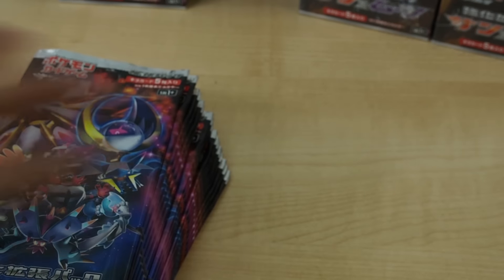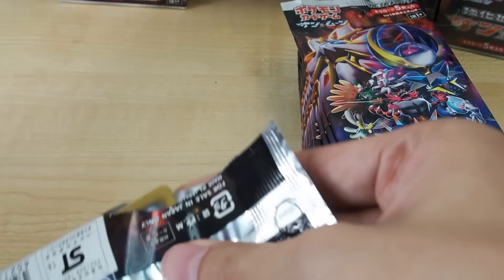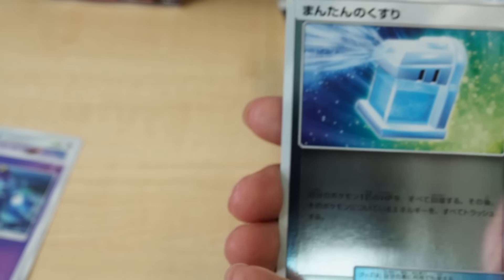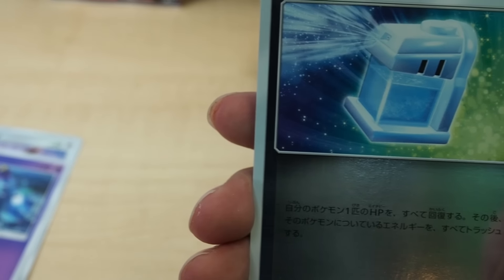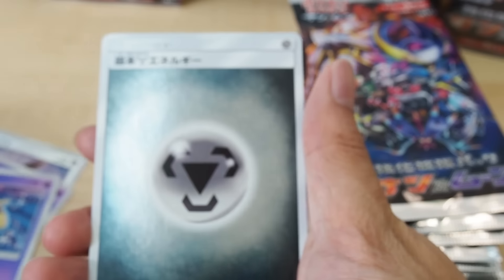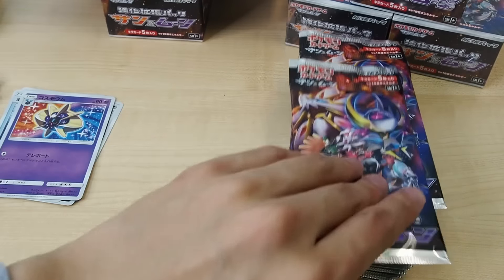Hopefully it's something decent, something nice, something that is worth showing you guys on camera and good for you guys to listen to my amazing reaction. First thing, we have an Eevee, we have a Toxiplex — actually it's not a Toxiplex for sure. Let me check number 25 — it's actually a Mareanie. Yes, that's the name. Hyper Potion, a Cosmog, and a Metal Energy. All right, moving that aside.